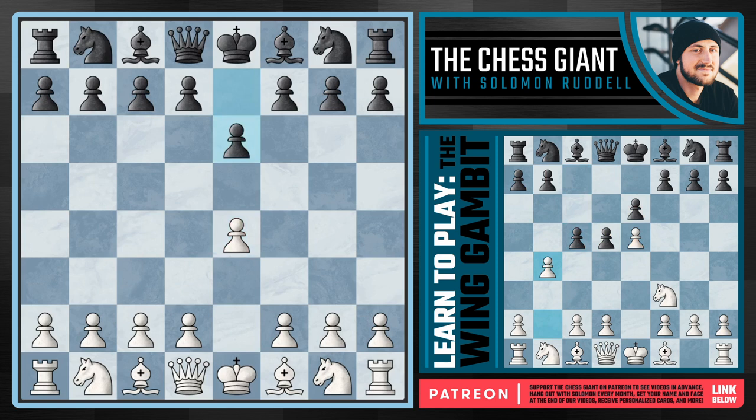This is a system that I've been playing for a few years, it's a lot of fun, very easy to learn, but hard for the French defense player to refute. We're actually not going to play D4 to start things off, but instead we're going to play Knight F3. If you see D5, which is probably what you'll see just about every game because the whole point of playing E6 is to play the French defense with D5.